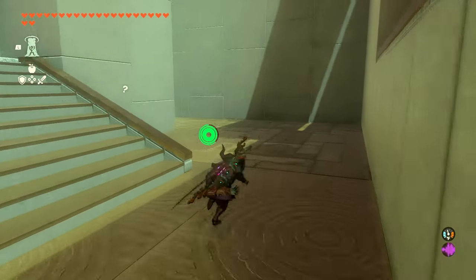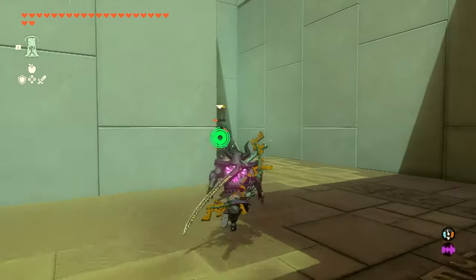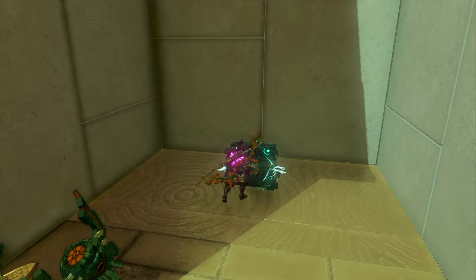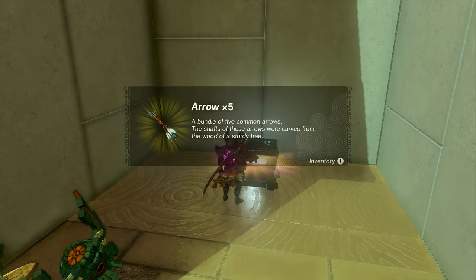And if you pull your chute, you can use your bow in midair to hit this construct. We're going to have another construct on the other side that we'll need to take out — these are the only two that are up here. And once you whack both of these guys, you'll be able to open up the chest.